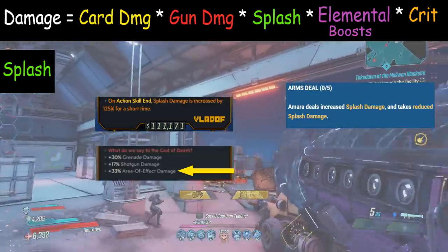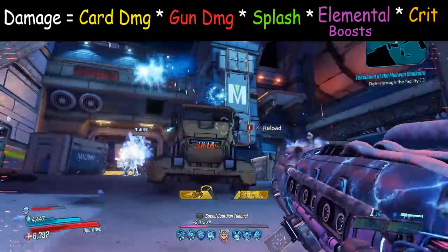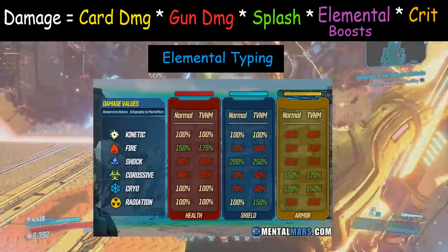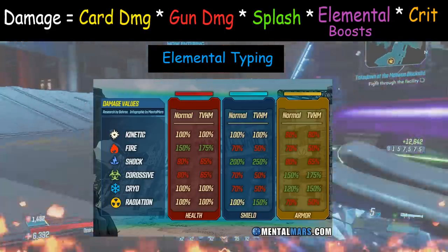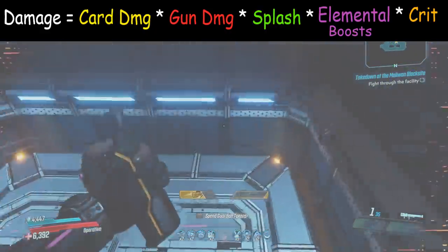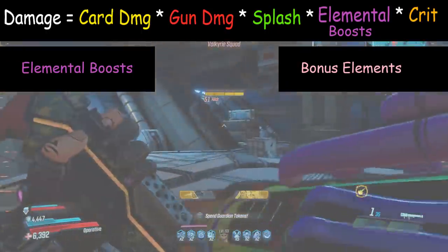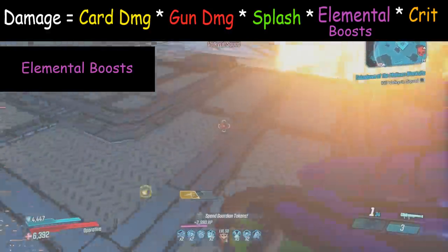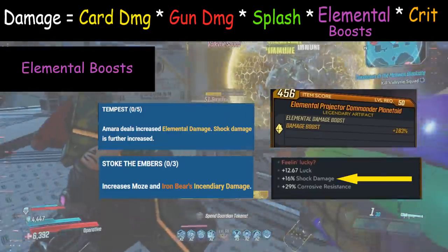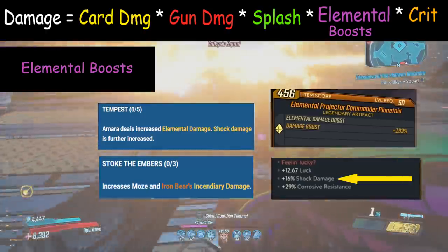Now let's get into elemental damage — this is where things get a bit more complex. First, there's elemental typing: the chart of fire versus shield, armor, flesh, and so on. This is calculated when your bullet hits the enemy and is not part of our equation directly. Second, there are two different kinds of elemental damage: elemental boosts and bonus elements. Elemental boosts are skills like Moze's Stoke the Embers or Amara's Tempest, or stat rolls like plus 16 shock damage on your artifact.